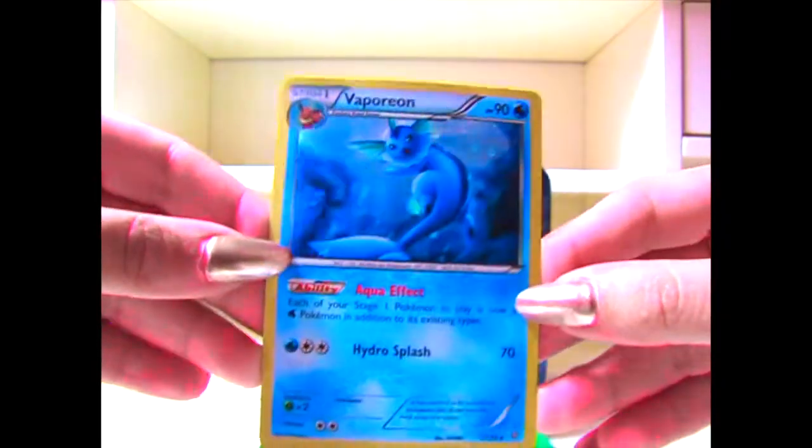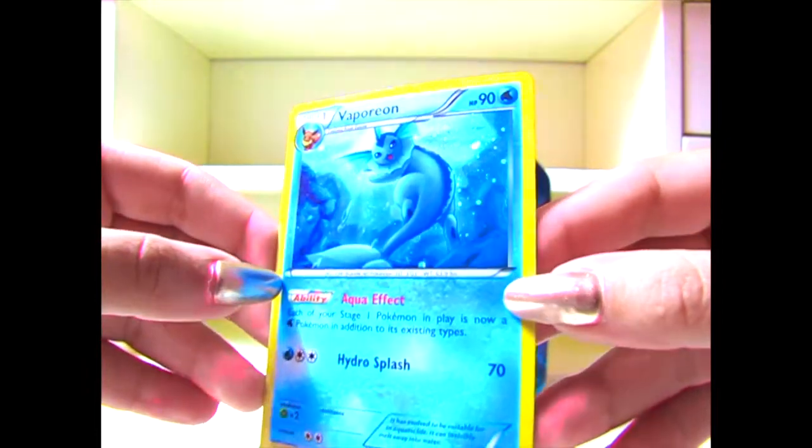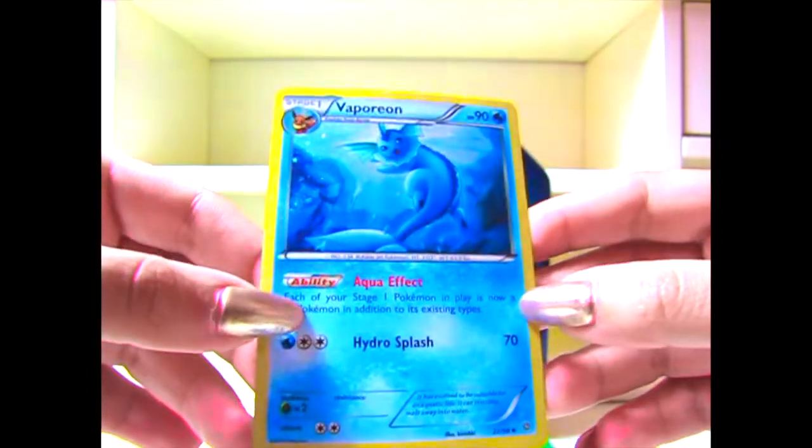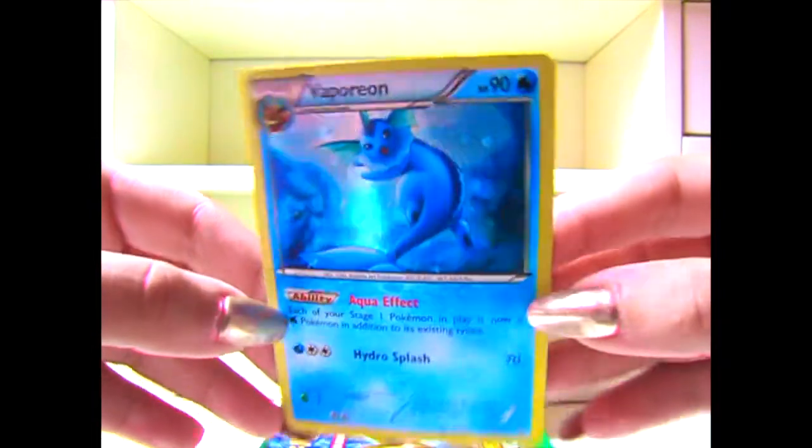Alright, so here is the Vaporeon card, and it's a holo. This thing looks really cute, you guys. Honestly, I already have a Vaporeon, so this would be my second Vaporeon. It's so cute, and I'm so happy they had this at Walmart. It's so adorable, honestly. Very nice.